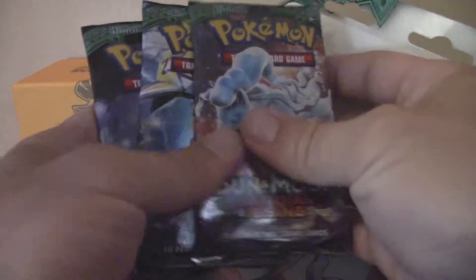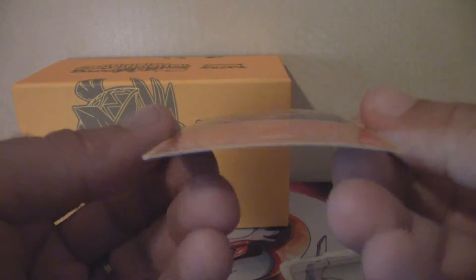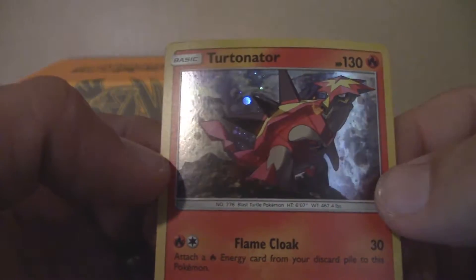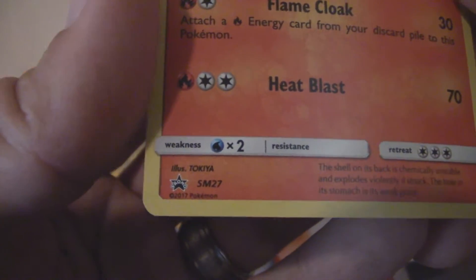We got three Guardians Rising booster packs. Here's a closer look at that promo card. It is slightly bent but it's got the galactic-looking holographic pattern in the background — looking really good. Promo number 27 out of the Sun and Moon promo set.